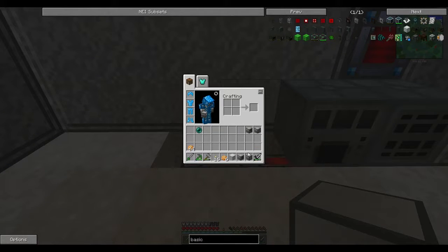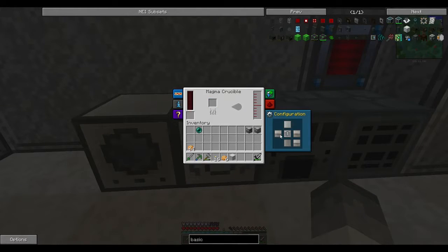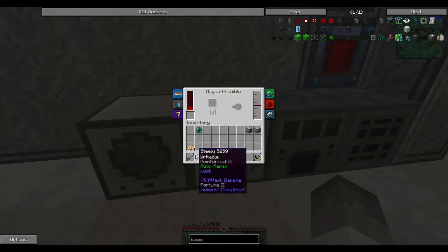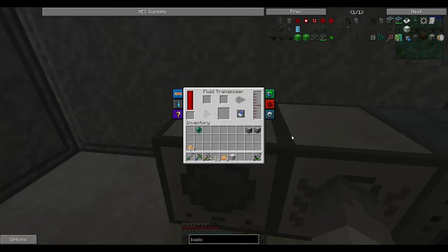The magma crucible and the fluid transposer work together. It's getting power. The magma crucible takes an item and melts them into a liquid form — like snow to water, pyrotheum, glyphosin to liquid, all these. The fluid transposer takes any form of liquid and can put them into a container, or do some crafting with them. That's a lot of recipes.